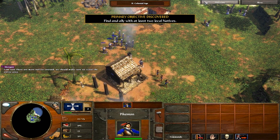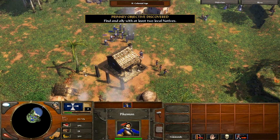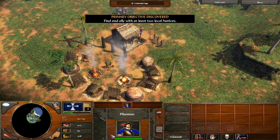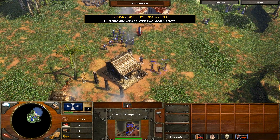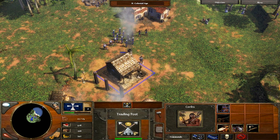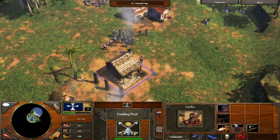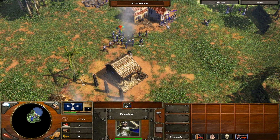It looks like I got another objective — it's to find an ally with at least two local natives. I've already got one set of local natives here. When you build a trading post and become allied with the local natives, you get some other guys and you're also able to build them. They've got some pretty cool upgrades like making an ambush party, and you'll be able to generate these little parties of men that are generated quickly and are pretty useful.